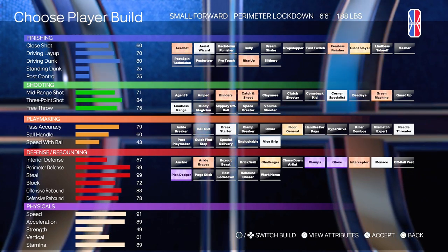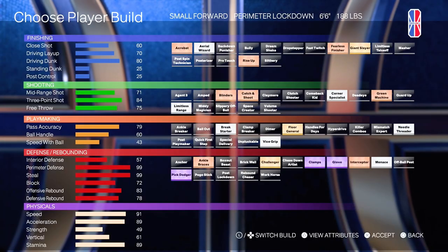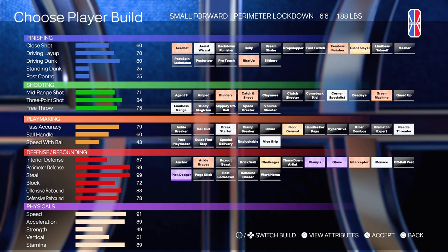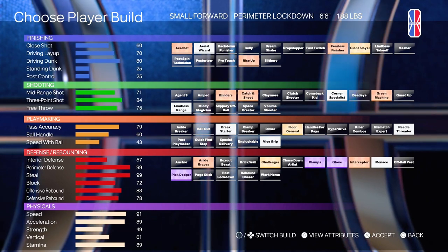80 Driving Dunk — not too bad. Gold Giant Slayer, Rise Up, Fearless Acrobat — you got the necessities for finishing. And the real kicker is the 84 three-ball, which is really, really nice. Silver Limitless, Blinders, Catch and Shoot, Corner, Green Machine — these are all great badges, especially for shooting out the corner. Even if you want to go into a five-out set, you could put this build at the hash and shoot with Silver Limitless and consistently hit with an 84 three-ball. If your teammates have Half Floor General, that goes up to 88 three-ball, and with Diamante it goes up even higher. So this build is definitely where it's supposed to be — I'd rate it about a seven or eight out of ten.